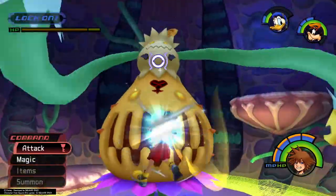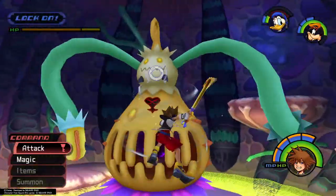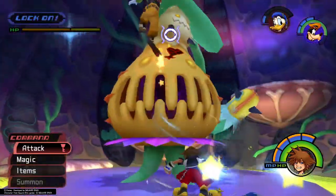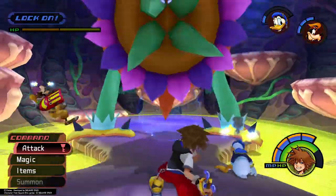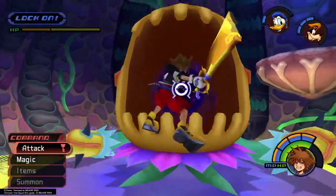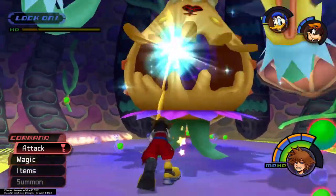When it plants its tentacles and swings its entire body toward you, use guard or dodge roll away to avoid making contact. Continue to attack between its tentacle swings and body charges, and try striking its head as much as possible. I found it easier to reach with an aerial combo by pressing the attack button from the ground instead of jumping first. On occasion, striking the head will stun Parasite Cage and leave its core open to damage. You can typically land two full combos on the core before it recovers.